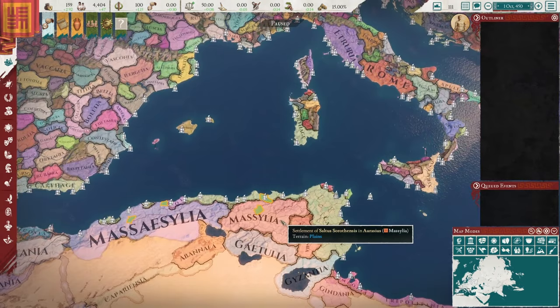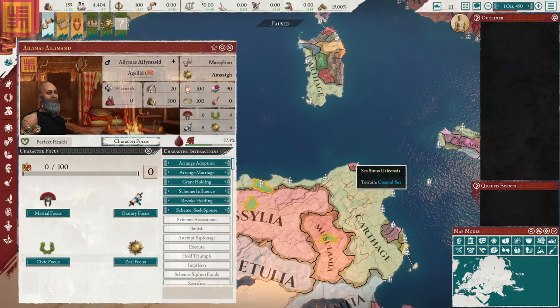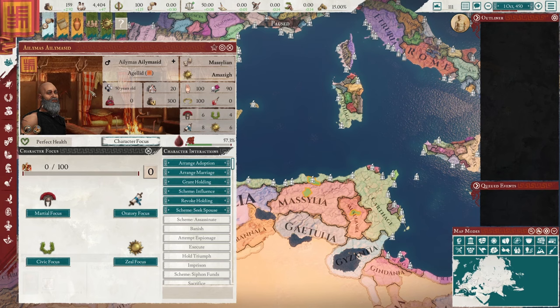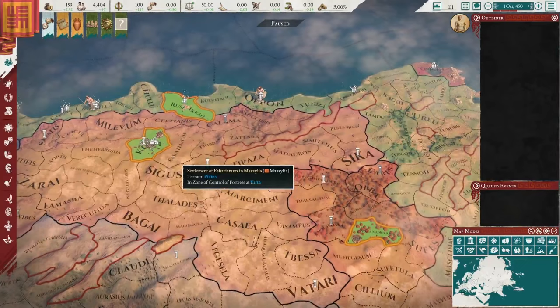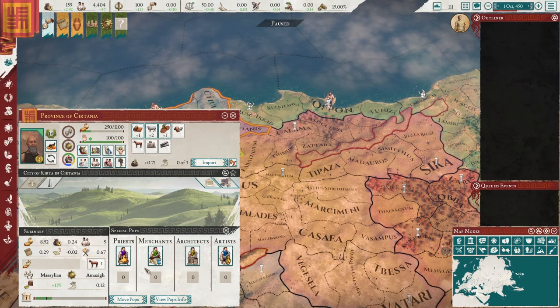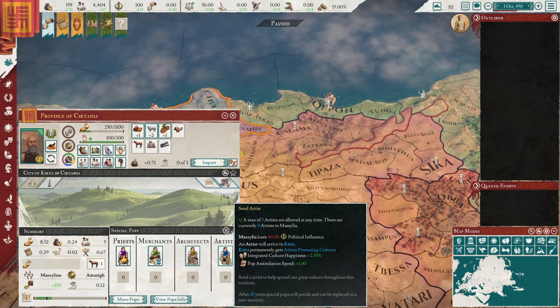So let's start off with this character focus. This is the Terra Indomita mod that I'm playing with, which introduces a few new mechanics. It has this character focus thing, which is similar to that of CK3. It also has an age mechanic that gives you different bonuses throughout the ages — you can even have a golden age like in EU4. And it also has some new pop things. There are special pops here; I don't often use this because it requires a lot of PI, but they give unique bonuses.